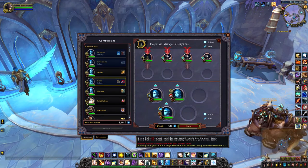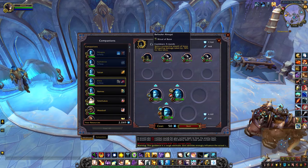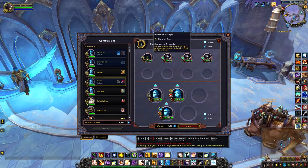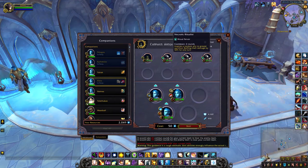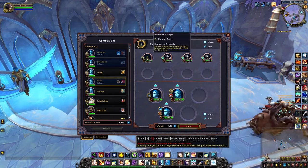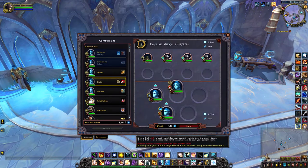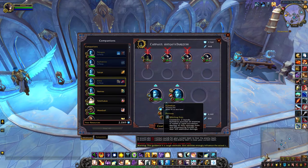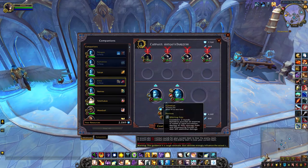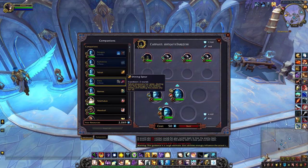You want to check what the health is on these guys. The one on the left has 3740 while the other three only have 1340, so you want to make sure that you're doing damage to this guy over here. All three so far are doing damage to him, so that's good.